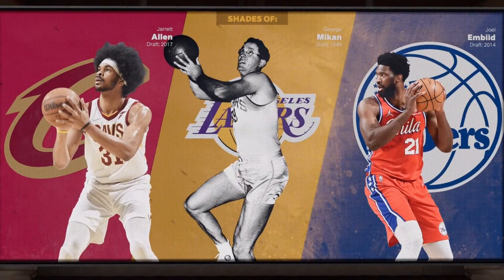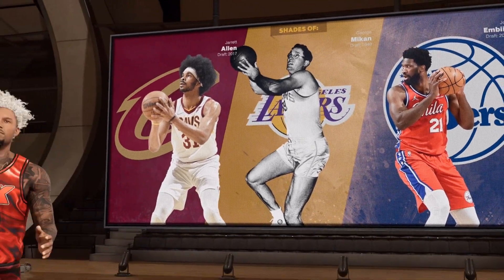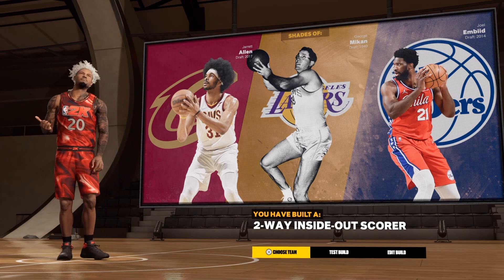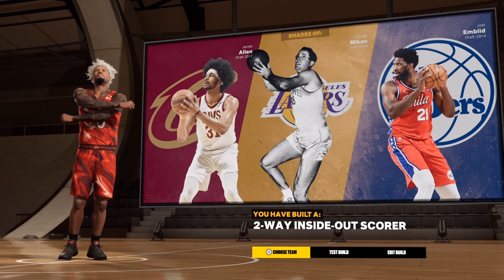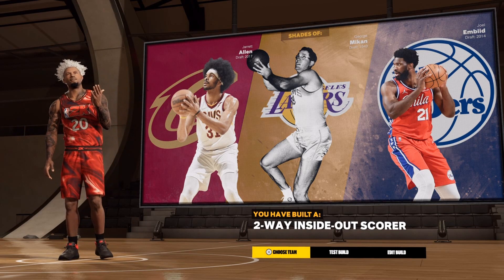The build's going to compare me to Jared Allen, George Miken, and Joel Embiid. Other than that, this build is really a demon, and if y'all want a good center build I suggest y'all pick this up. But other than that, I've just been Trapper Kage — my trap needs me, I'm out. I'll catch y'all in the next one.